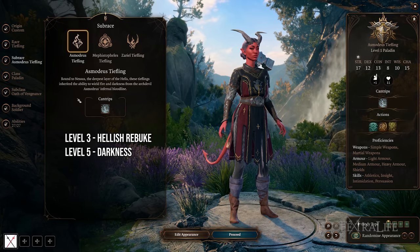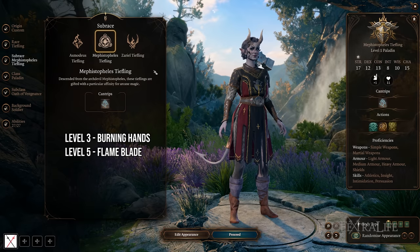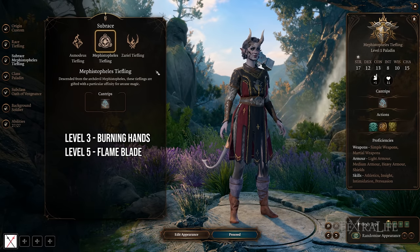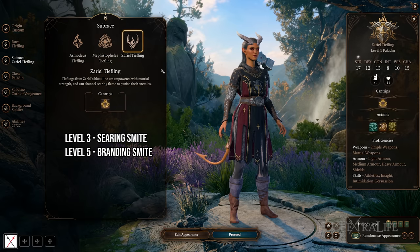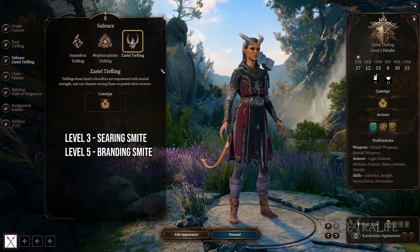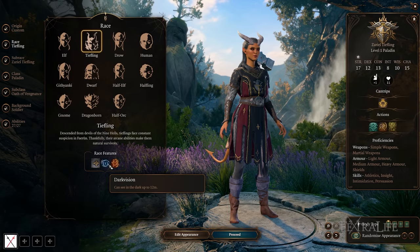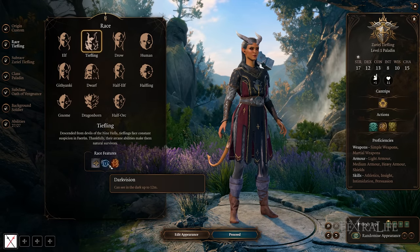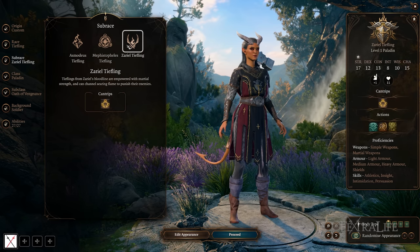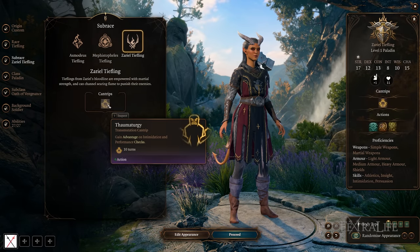The Asmodeus Tiefling gains Hellish Rebuke and Darkness once per long rest at levels three and five. The Mephistopheles Tiefling gains Burning Hands at level three and Flame Blade at level five. The Zariel Tiefling gains Searing Smite and Branding Smite, usable once per long rest at levels three and five. Darkvision, just like on elves, is very useful for specific places in this game.